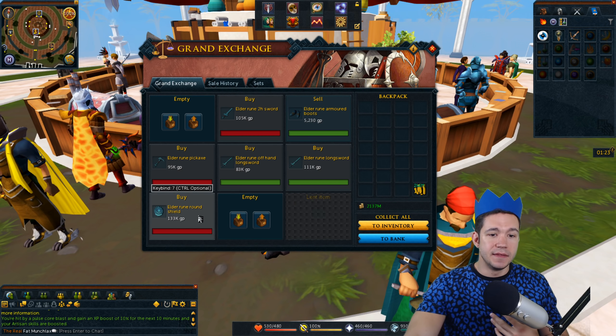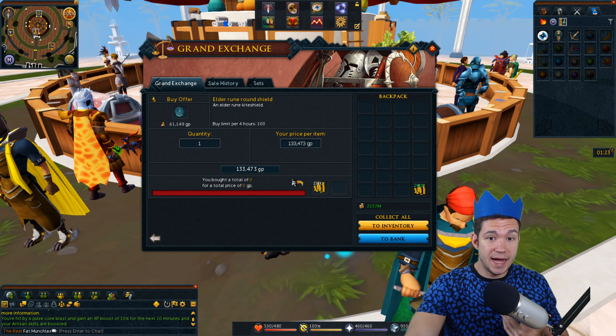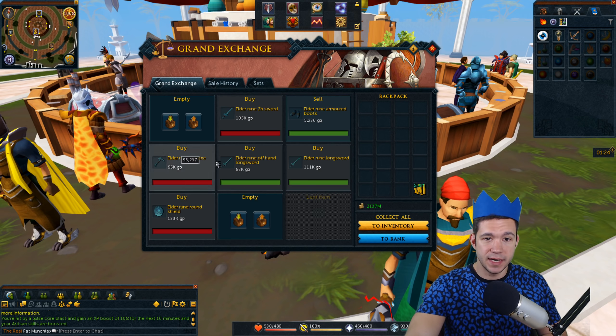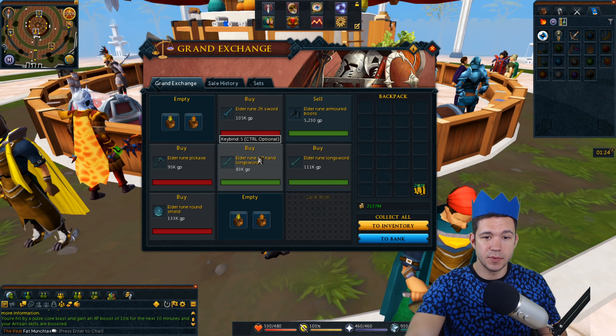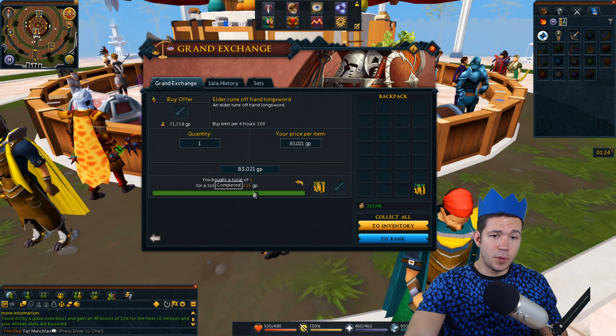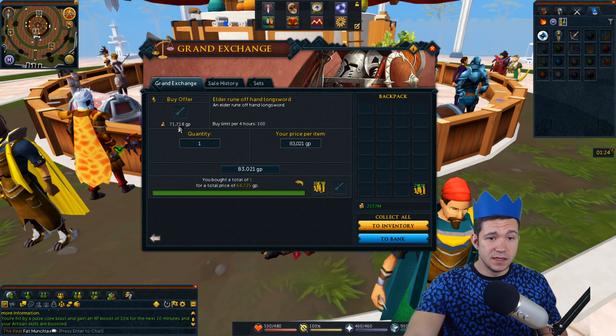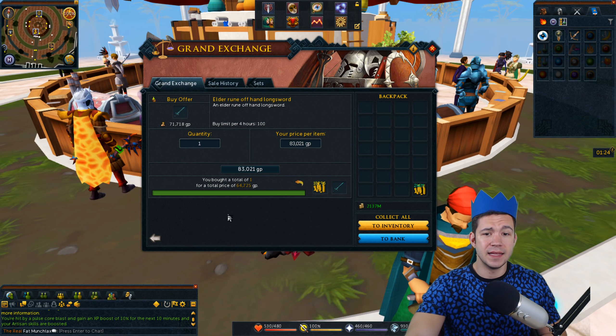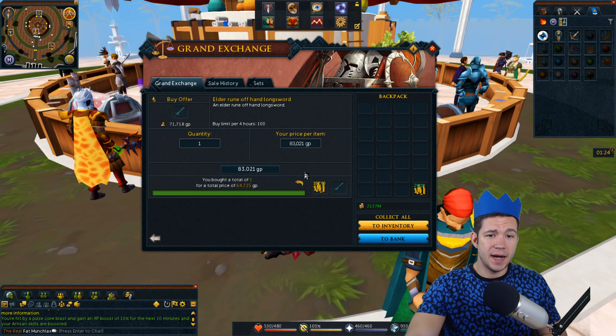Just running through a bunch of things here and testing items: Elder Rune Round Shields didn't buy — probably some ridiculous price. Pickaxes — ridiculous price. Elder Rune 2H swords — ridiculous price. The Offhand bought for 64,000, and the mid price is 71K. These things use a lot fewer bars, so you can probably buy these more cheaply.